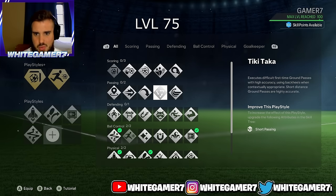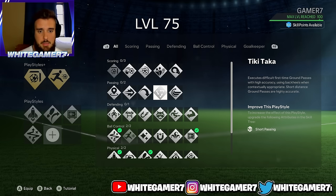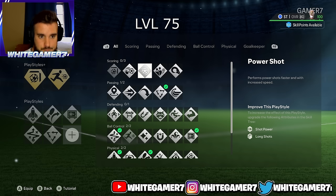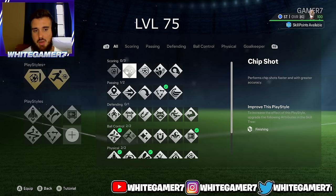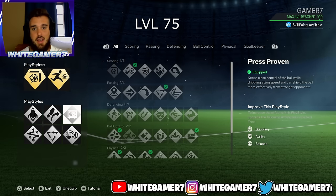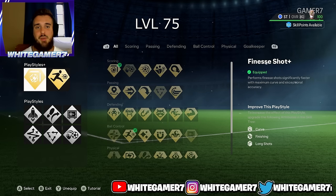The last play styles depend on how you play striker. Tiki-Taka makes short-distance passes very accurate — useful when you're pressed and need a quick pass to a teammate. For the final slot, I recommend Power Header, or Power Shot if you know how to use it, or Chip Shot. Since you're only 5'8", Chip Shot is good for scenarios where the keeper is off his line, making chips way more accurate.